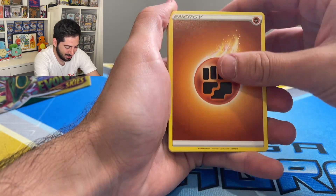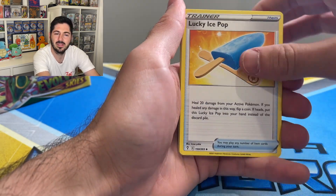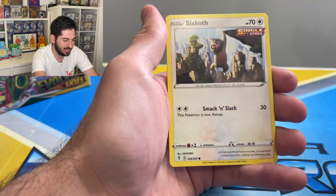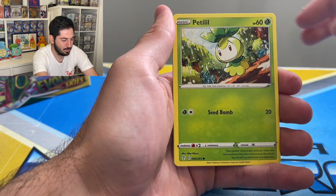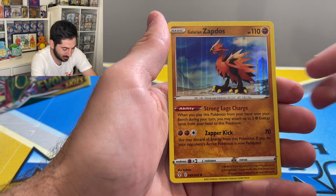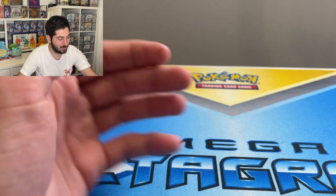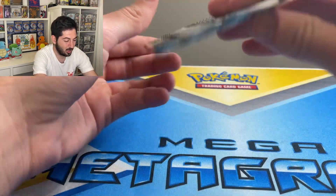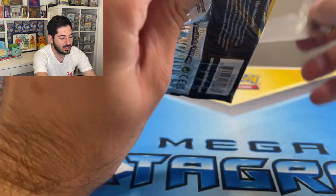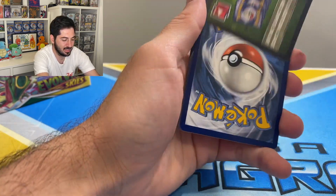Evolving Skies — what can you say about Evolving Skies? It's an amazing, amazing set, one of the best, definitely for Sword and Shield. We hit Chandelure, Slakoff, Petilil reverse, Bagon, and a Galarian Zapdos holographic. That's why it is one of the best sets — we've got holo birds, we have Eeveelutions. I don't think there's anyone who didn't love Evolving Skies as a set.